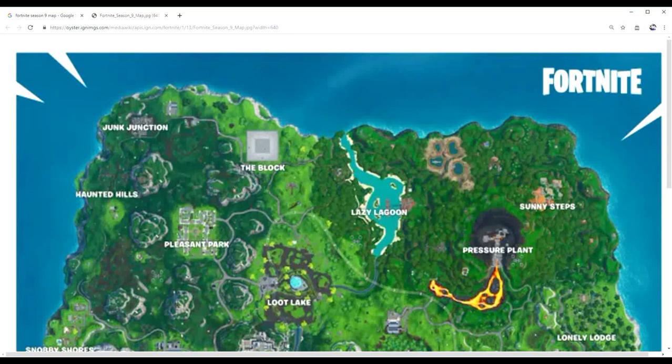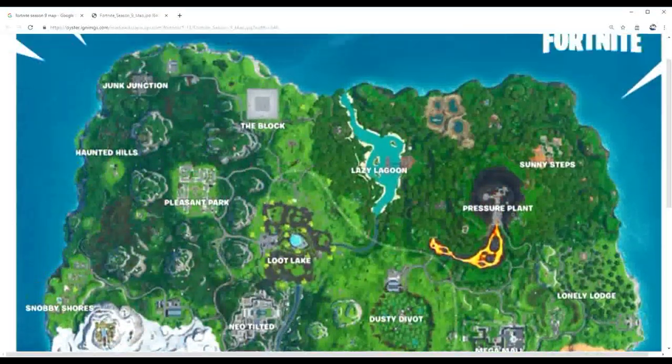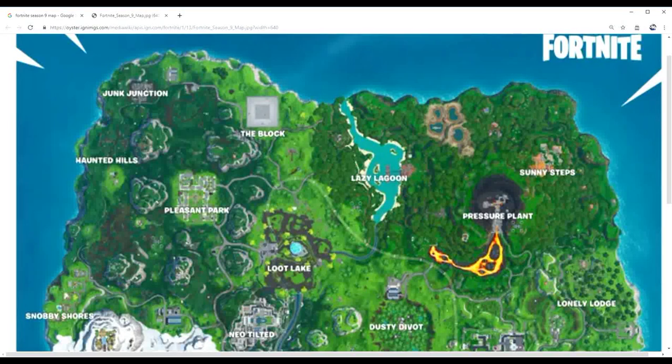I'll show you guys an image of where the chest is — near where Junk Junction is on the map, if I can find it somewhere online. These two other buildings are also very good for wood and metal materials. Usually this area of the map is out of the storm circle — this entire part of the map is usually outside the circle, which tends to land somewhere around Neo Tilted, Snobby, Polar Peak, Shifty Shaft, Salty, and Dusty.